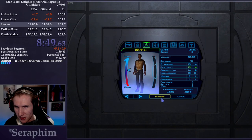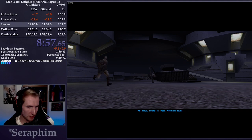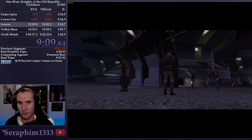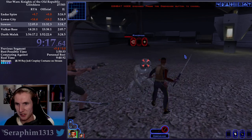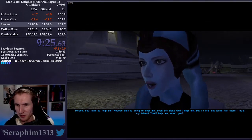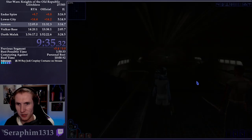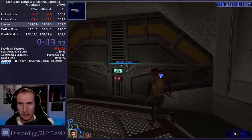For our level up, we want two more points in Treat Injury, and we're going to get the Empathy feat to help with Persuasion. We'll dump a lot of skill points into Persuasion later in the run — right now they cost two points to get one Persuasion, but later we can use one point for one Persuasion, which is much more efficient. The Undercity is infested by Rakghouls that can transform you into one of them. We need to break into the Hidden Bek base, going through the sewers — and to do so we need help from Mission, a Twi'lek who won't help until we rescue her friend Zaalbar, a Wookiee.